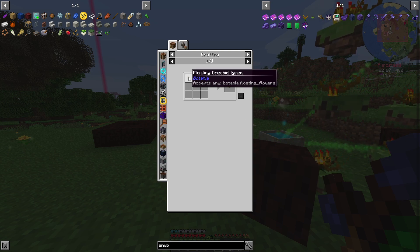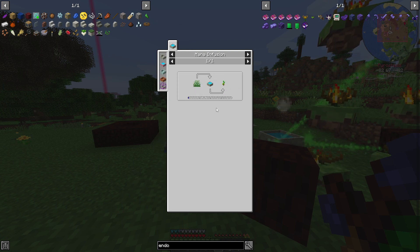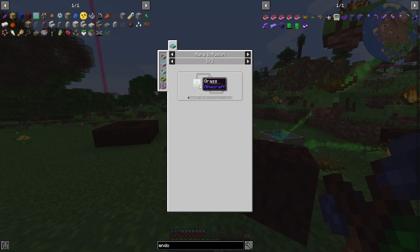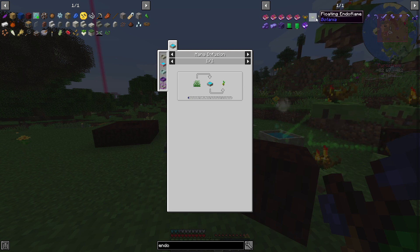To get the upgraded Endo Flame though, you have to make one of these. You need a Pasture Seed, which is real easy — just take shears, go find some grass, trim it, and throw it in the mana pool and that'll give you the Pasture Seed.